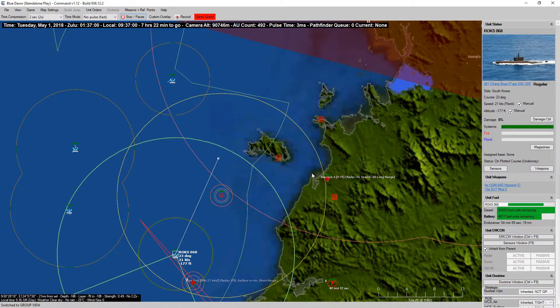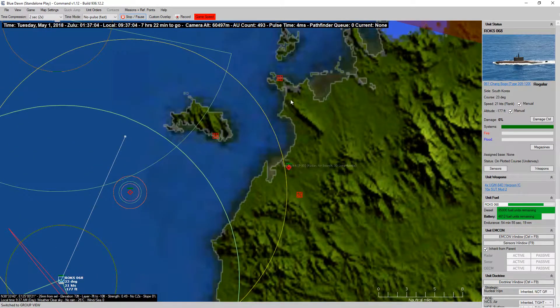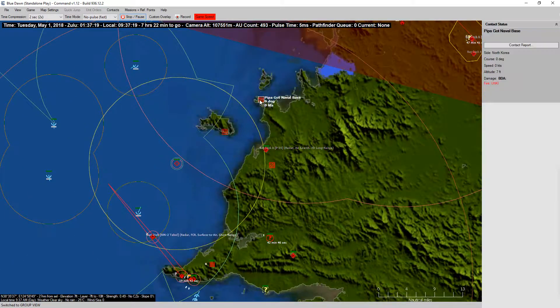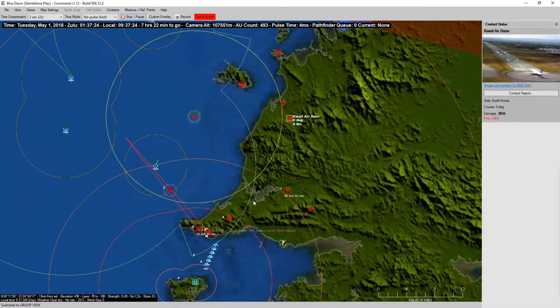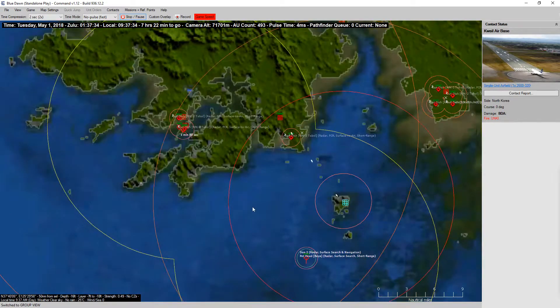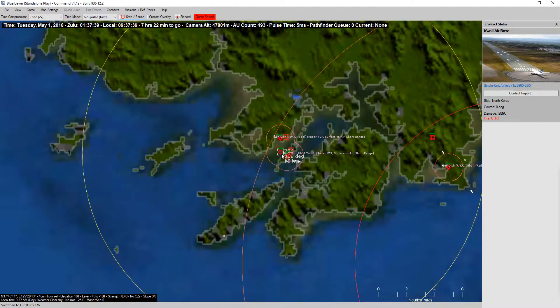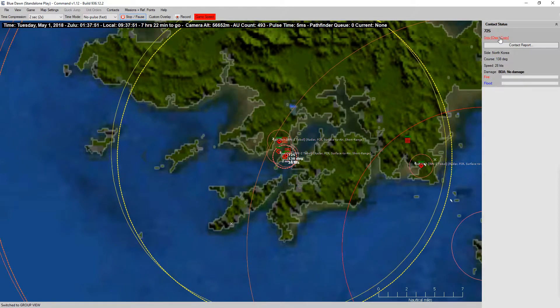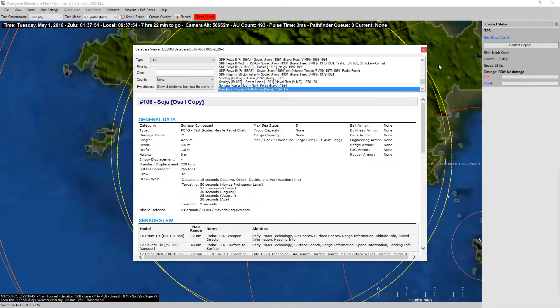What do we have for targets over here? Naval base, naval base. I thought there was an artillery position over here but I guess not. Air base, air base. So it looks like there's actually not as many targets as I thought. We'll just go ahead and take out these frigates — or patrol craft, whatever those are. OSA-class copies — yeah, I think those are patrol craft.